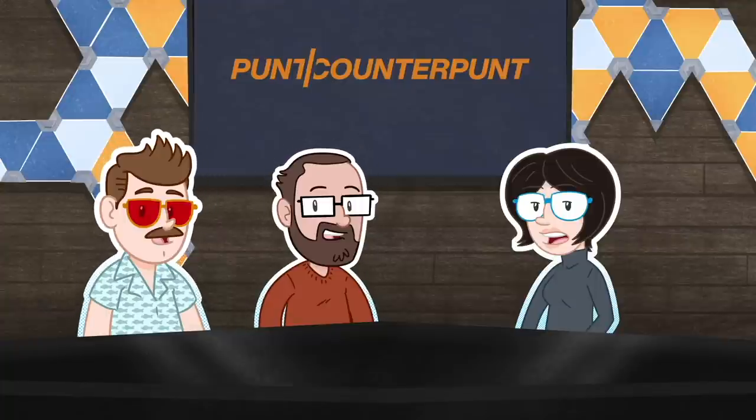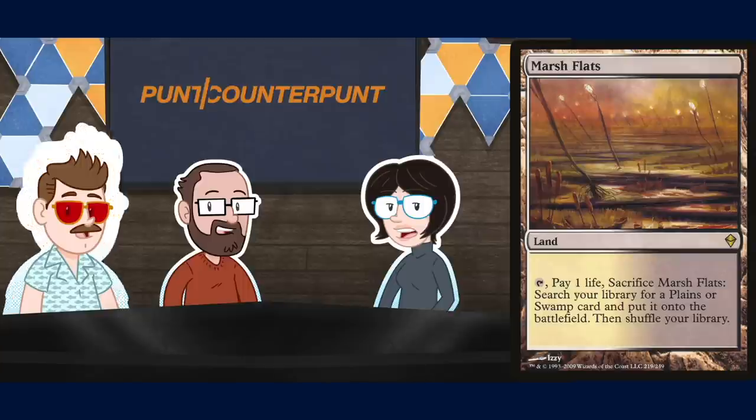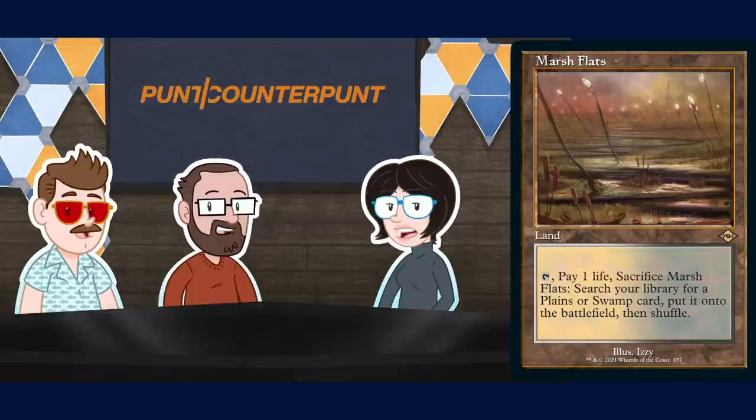Listen, kids — wait, are you playing me? Marsh Flats is a powerful fetch land, not just because it can find the two best colors in magic — white and black — but because it was originally printed in Zendikar, a set from over two years ago, probably. And even though it features a newer border, the purists will agree that it is the correct card to run. But let me tell you about the purist sect within the purists: the hyper purists. Only old borders allowed, no matter when they were printed. These are future-shifted, quasi-alternate-dimension Marsh Flats that we're talking about, and you need to get them into your cube ASAP.